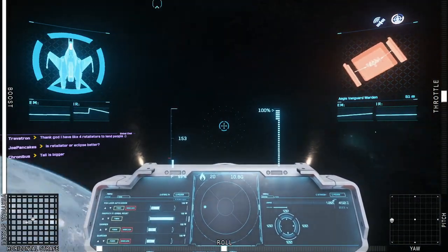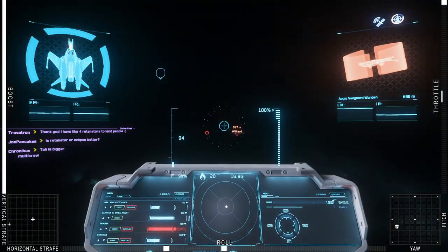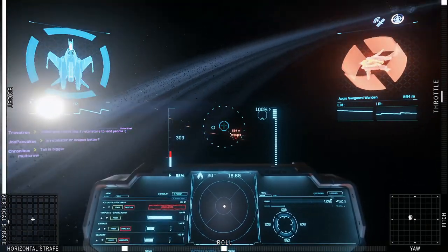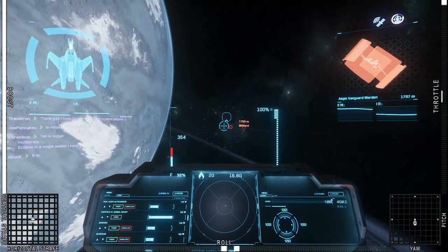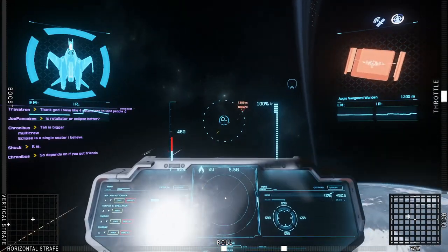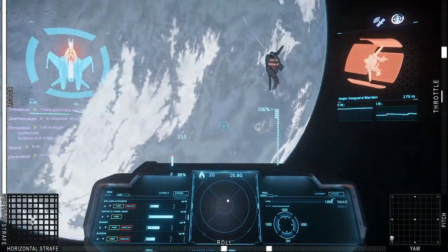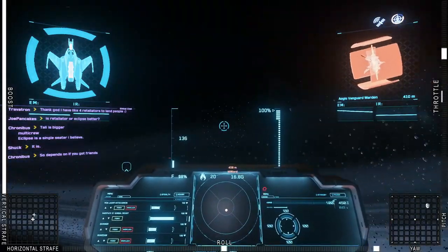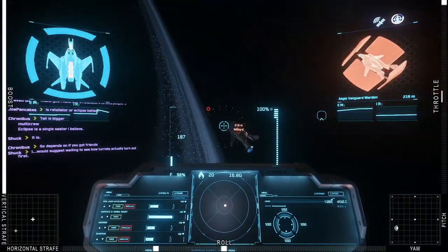And now finally, I wanted to show you guys that a little Mustang that could can take on a big ship like a Vanguard Warden, although you will be shooting it for quite some time. There are a few things you could do against a ship like this. You can take advantage of your superior maneuverability and try to position yourself out of the firing arcs of the ship, but of course you have to get close enough to do that. And whenever you try and close in on a target, you tend to be more vulnerable to taking hits. So I end up overshooting him a lot because I try and fly quickly past him to not give him much firing opportunity. And now it finally seems to be working.